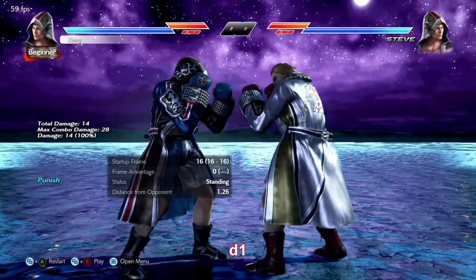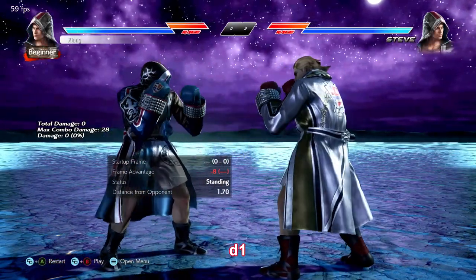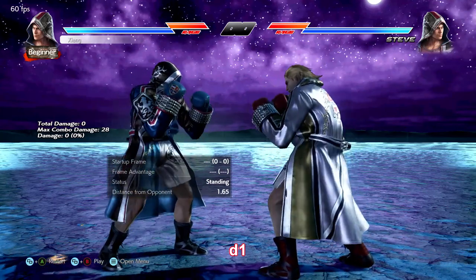Down 1 is a quick low poke that high crushes. It's neutral on hit, which sets up while standing 1 checks well. Steve doesn't have a toe kick, so this is essentially his replacement.